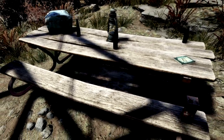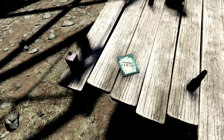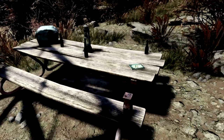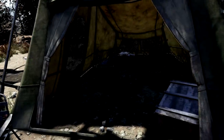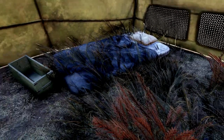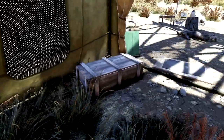We have ourselves a table so we can sit down and have a nice good time. We have ourselves a recipe — I don't know what recipe this is because I can't read it, but we've got a recipe there. We have ourselves our very own tent on this location, and we've got a nice little mattress — actually that's a mattress. We don't even need a bedroll; we've got ourselves a mattress. Holy crap, this is amazing.